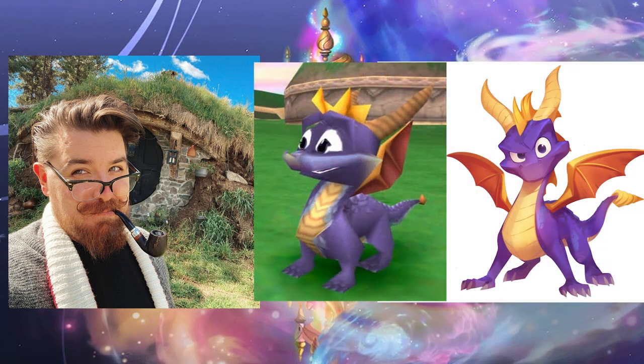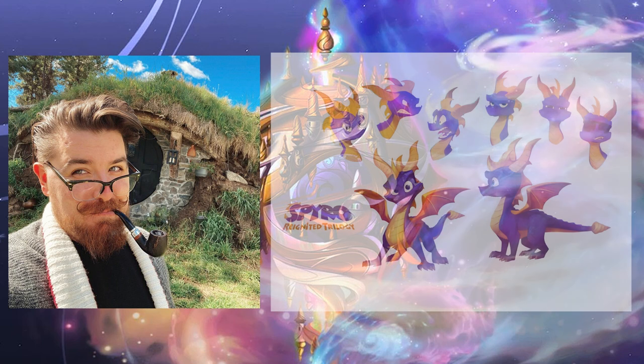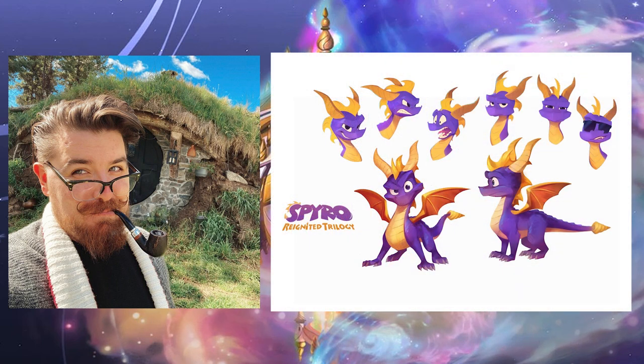The reptilian body of Spyro is all curves, which contrasts nicely to the spines, horns, and bat-like wings. All of the changes Nicholas made allow for a greater silhouette and greater character expression. Spyro is able to express himself with fluid body language and chunky expressive eyebrows that bring out his youthful personality and appeal.